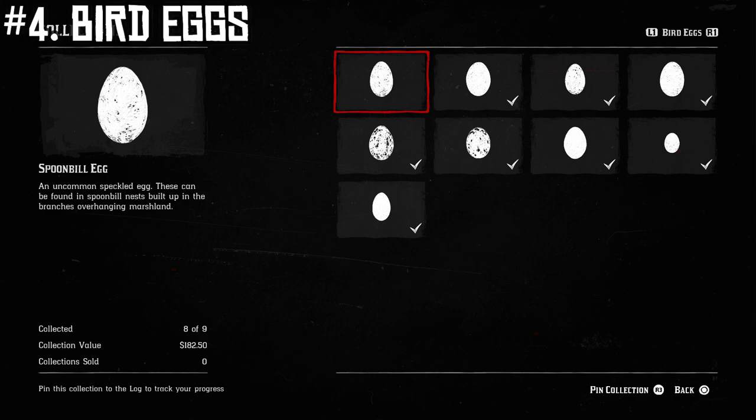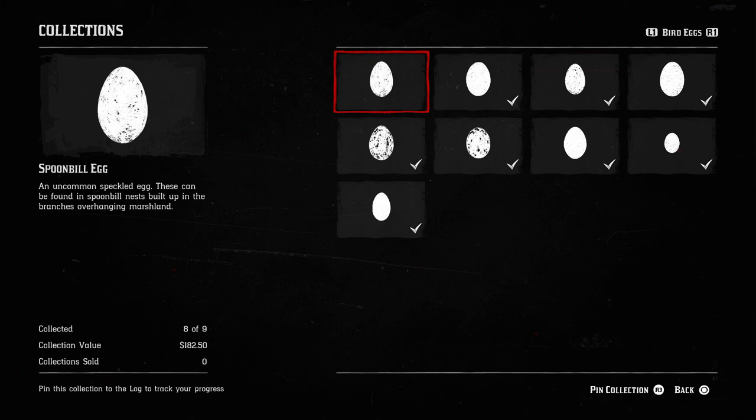Next, we have the bird eggs for the number four spot on the five best collections to do. They're at set locations and you can easily collect them at least once a day. Bird eggs have the advantage that sometimes certain nests will have between three and five eggs, so you'll automatically have that many collectibles without having to find them all individually. Otherwise, it's mostly the same as the wildflowers or the tarot cards — you just go to the location where you need that egg, get that egg, and you've got the full collection.